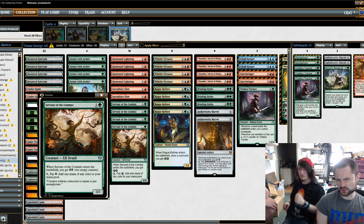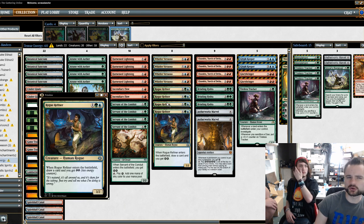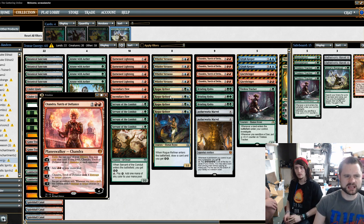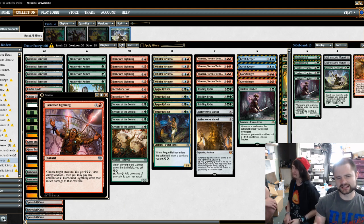I just played a lot of 2-ofs and 3-ofs here. I knew what I wanted — the core shell to be Attune, Servant, Whirler Virtuoso, Rogue Refiner, and Chandra. And then of course Harnessed Lightning. The other slots I was messing around with.